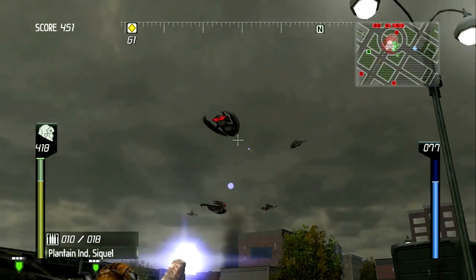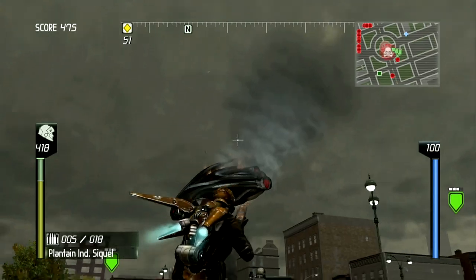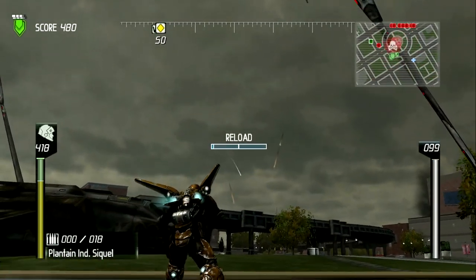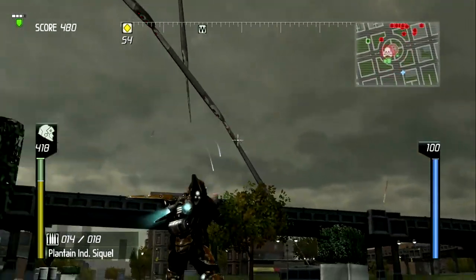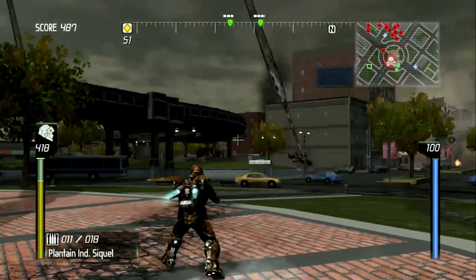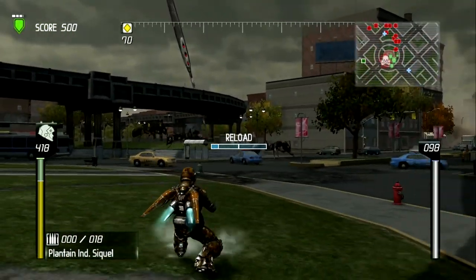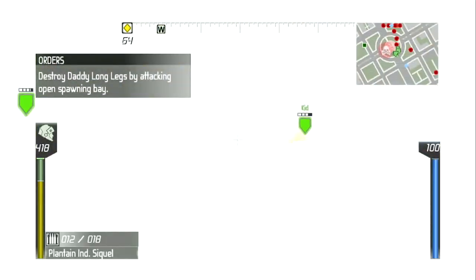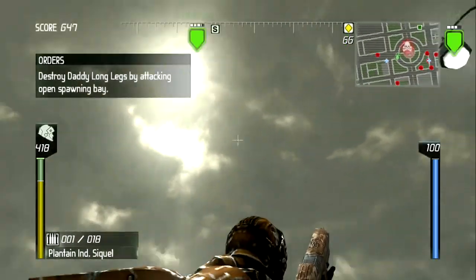We're calling this thing the Daddy Long Legs for obvious reasons. This is a spawning mechanism, very similar to the carrier. Multi-jointed, yes. Laser — okay, got it. Much like the carrier, the spawning bay is unshielded when open — focus your fire there. Lightning, did you copy that? Copy that — the spawn hole. I can do this.